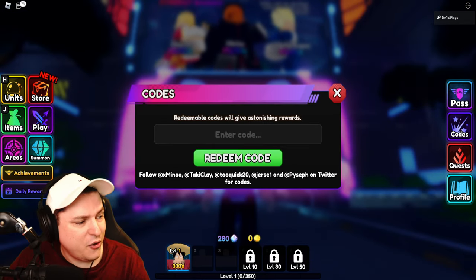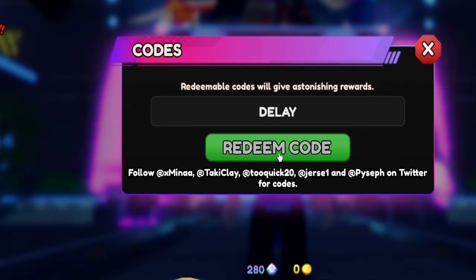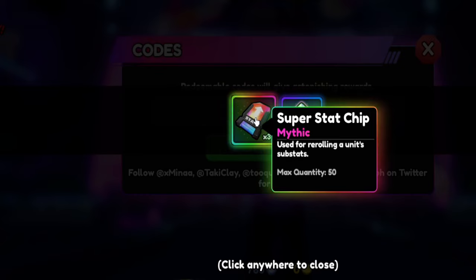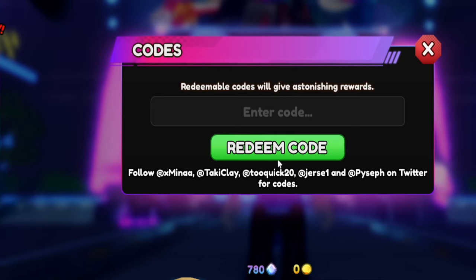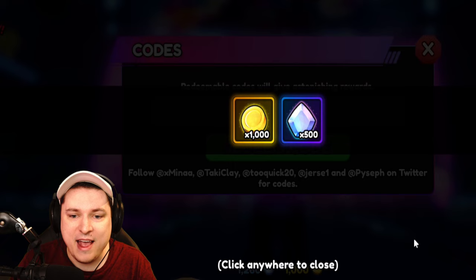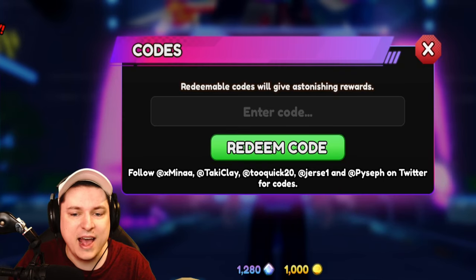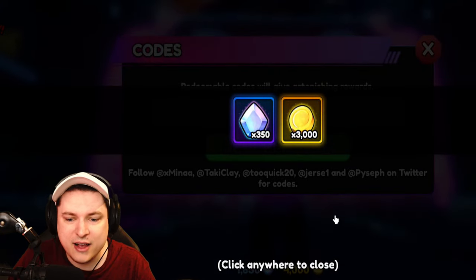Let's quickly get started with all the codes, because they give you so many free rewards. Start with code DELAY for 500 gems and 3 super stat chips used for rerolling stats on a unit's sub-stat. Then we have code RELEASE for another 500 gems and 1,000 gold. Then code 10k likes for 350 gems and 3,000 gold.